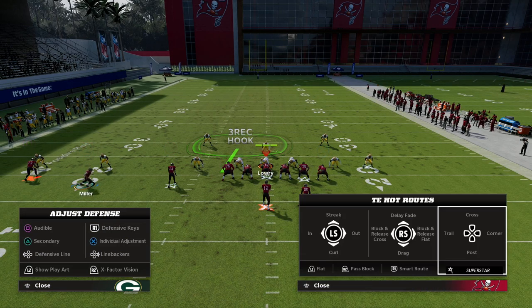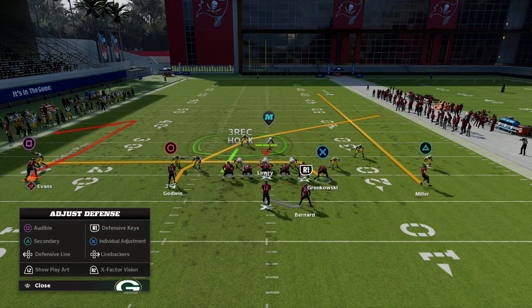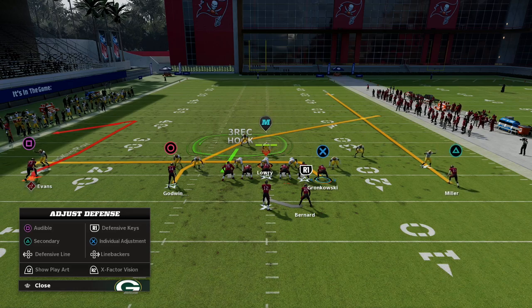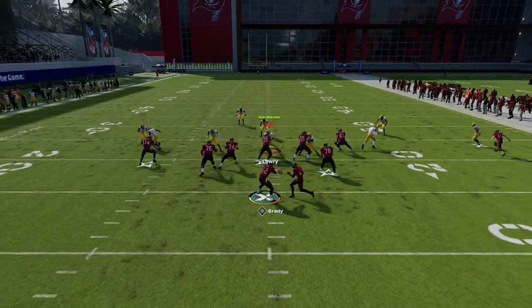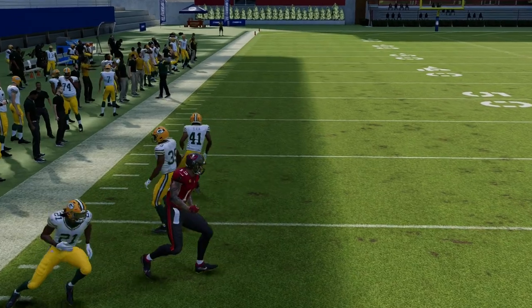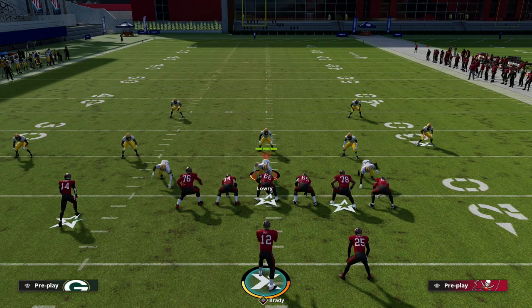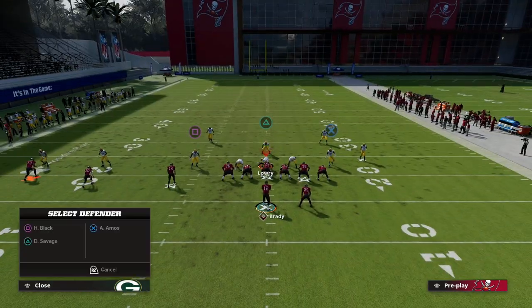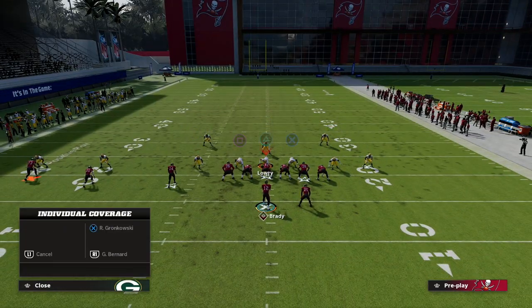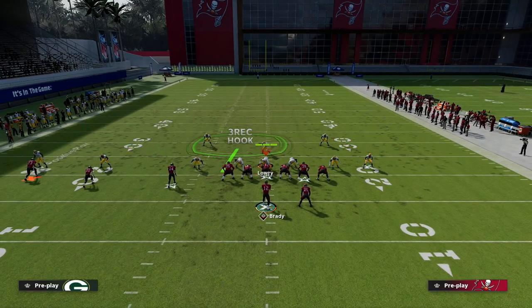If they play man-to-man, a lot of times they're going to try to top this route, which leaves a little back shoulder animation. I don't want you to make the mistake I've made throwing picks — you cannot throw this route late. You have to throw it on the cut. If you throw it late it's not there, but if you throw it on the cut it's actually pretty good against double Mabel.